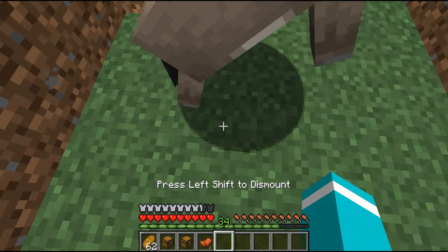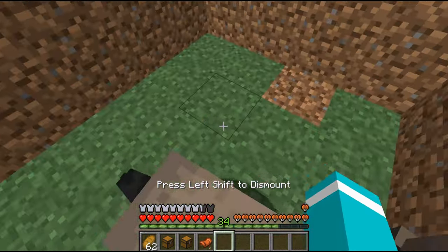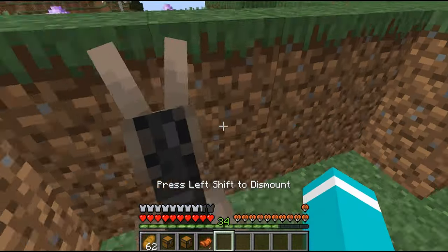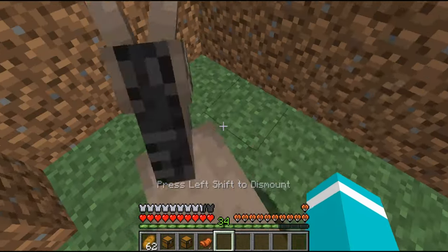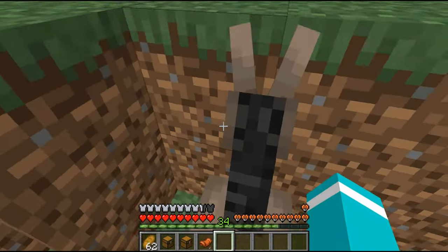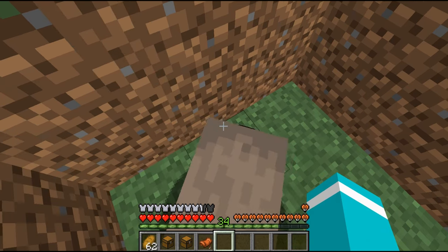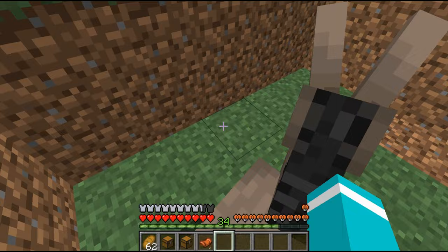It'll kick you off — keeps kicking me off. Then the love hearts appear, and there you go, we have successfully tamed the donkey. That only took about 30 seconds! I'll hop off now.